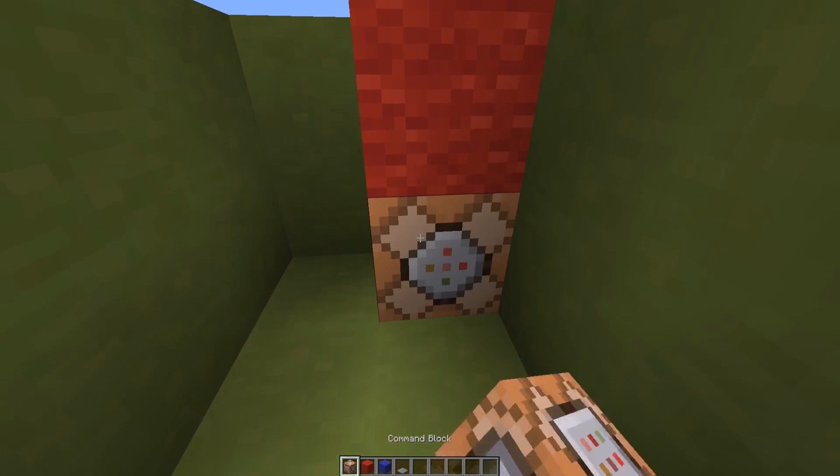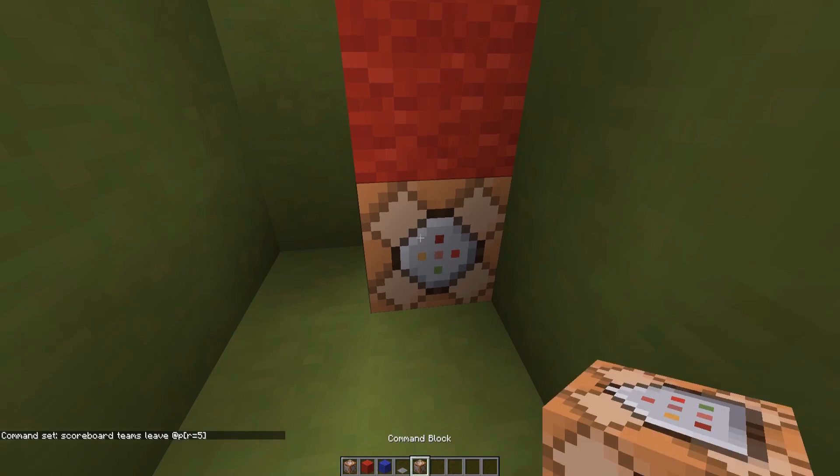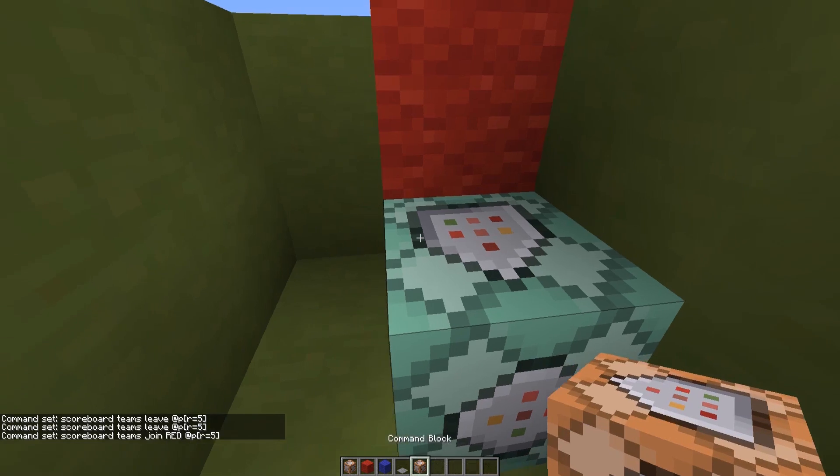Let's place a command block down here. I want first the player to be removed from any teams he's currently in, so I'll do slash scoreboard teams leave at p — to the closest player in a radius of five blocks. Then I need to add another command block set to chain and always active, and do scoreboard teams join red, for the closest player in a radius of five blocks from this command block.